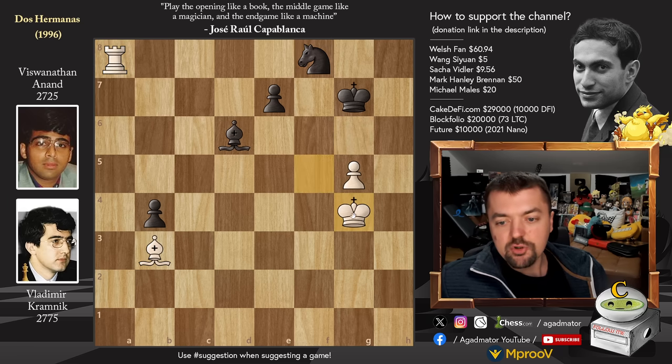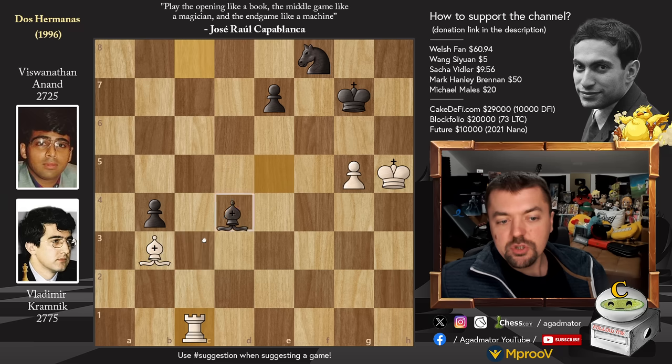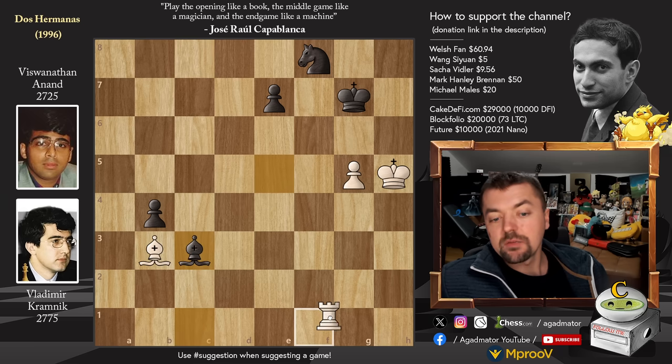We have King to G4. Bishop to C7 and now King to H5. We have Bishop to D6 and now Rook to C8 — you could re-maneuver the Rook this way. Bishop to E5 and now Rook to C5 attacks the Bishop. Knight to G6 defending. And now Rook to C8 going after Rook to G8 check. So Knight to F8 and now Rook back to C1. We have Bishop to C3, and finally Rook to F1 going after Rook to F7 check.